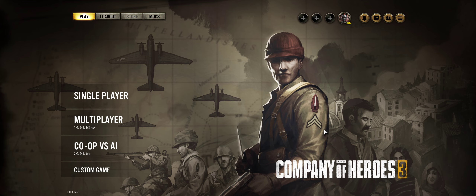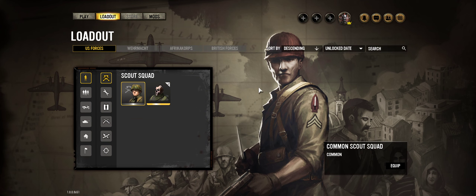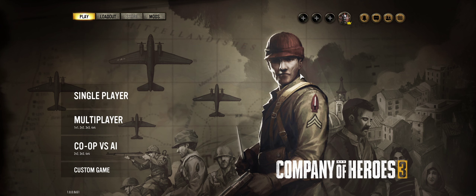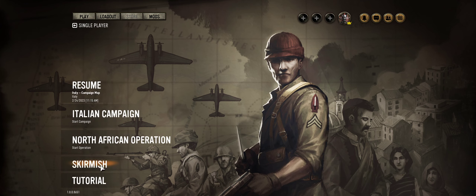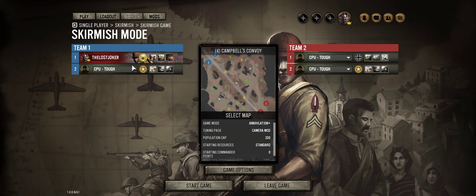I feel like the UI could use a lot more love and care — it feels bland. I want something in Loadout where I can see everything about my US Forces: the commanders, the battle groups, whatever they're called in this game.